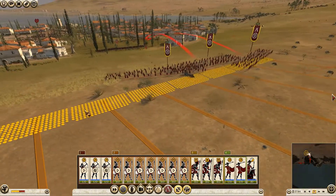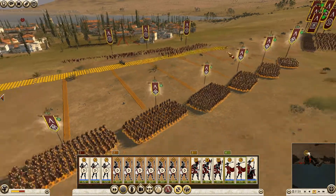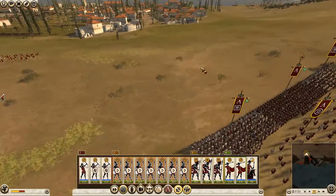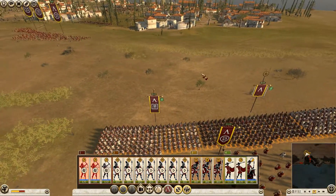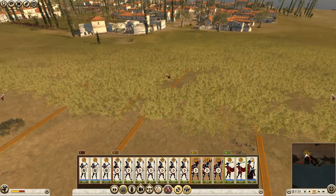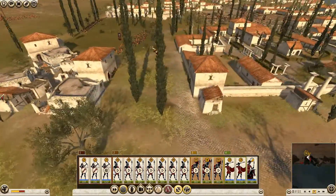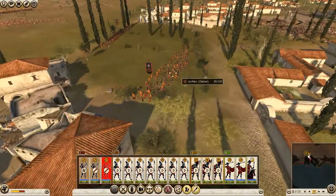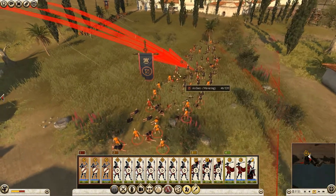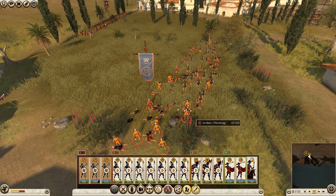I'll try to use a wider line — sometimes it can be confusing to the AI so they don't know where to focus their units. My heavy infantry will go on the right side. I'll try to use this small passage and come behind them, flanking them. My archers are shooting at the enemy archers, who are already losing morale — I can now use flaming arrows to break them completely.